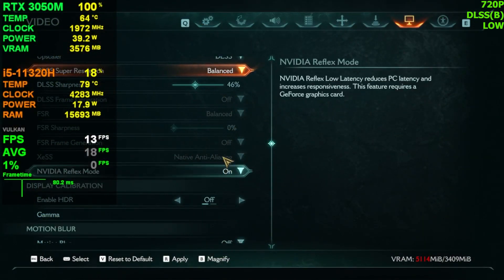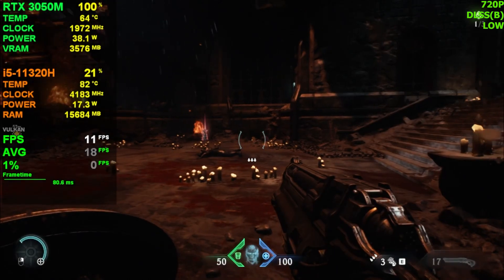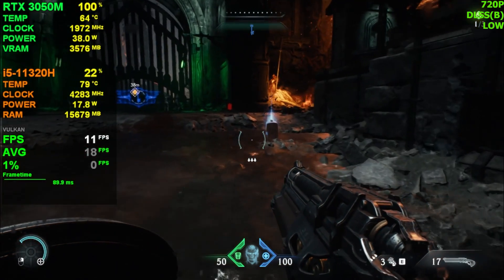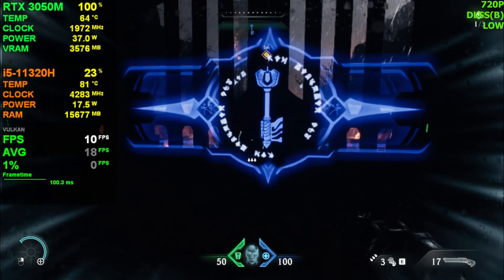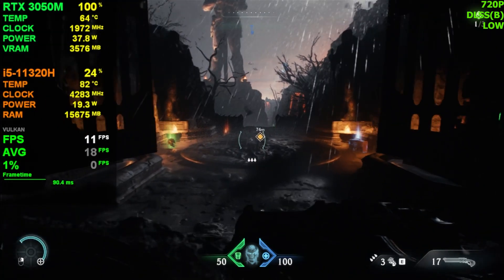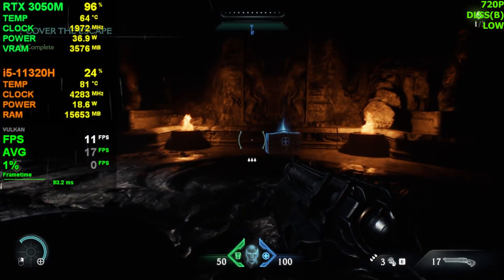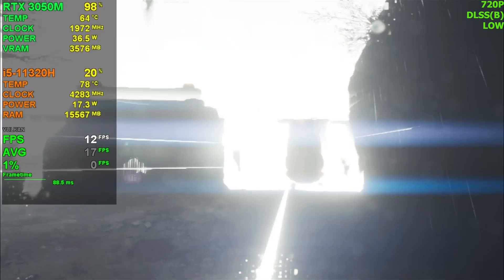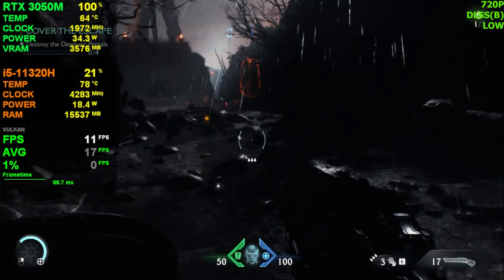I changed the settings to 720p with DLSS Balance — let's hope we get more FPS. But no, we're still getting 11-12 FPS, quite low. I don't think Balance mode is going to do anything for this GPU either. At 720p on a 15-inch screen the PPI is still okay, though DLSS makes it more blurry. There's some bad artifacting and glitches appearing now.